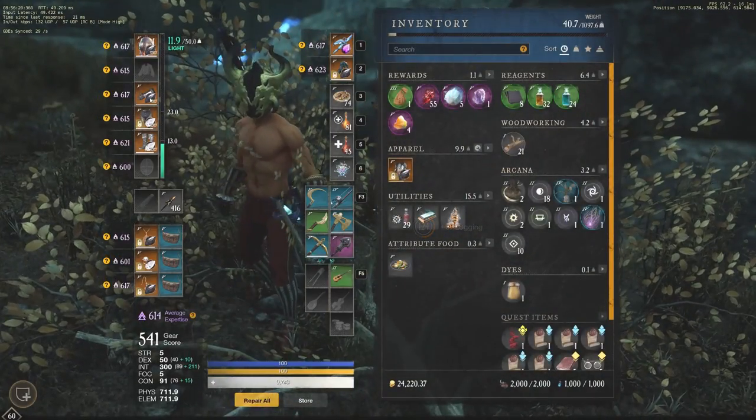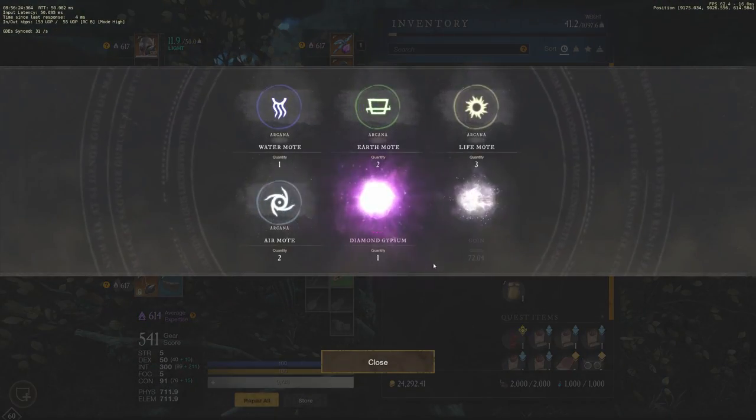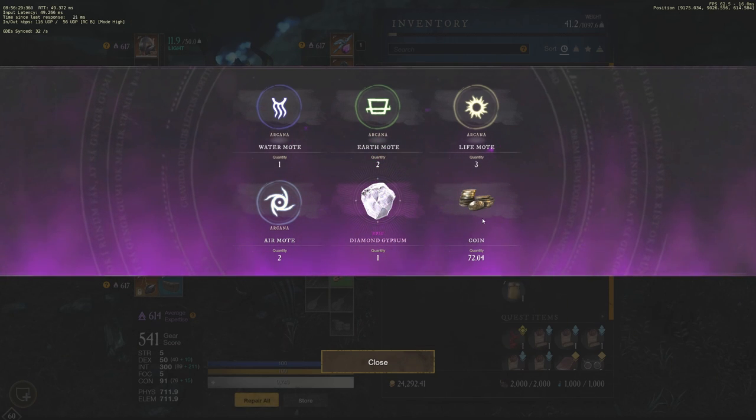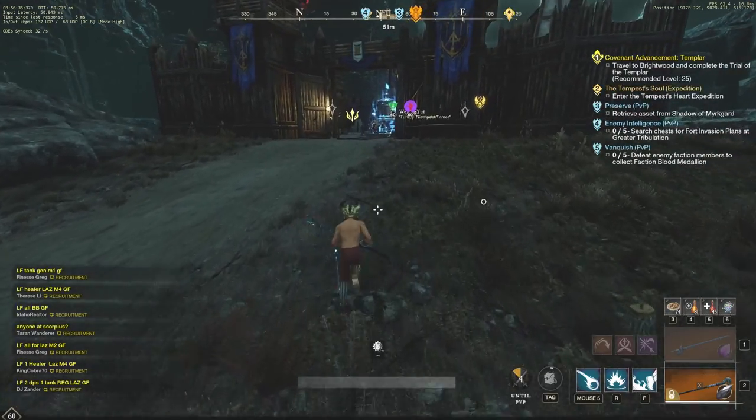We got a Hint Stash — and that's how quick it is. You get three of them a day, and you instantly get a Gypsum, which is an automatic gear score upgrade. You also get 72 coins in this pouch, and you can actually get up to about 100. So very, very good all around — make sure you do those three every day.